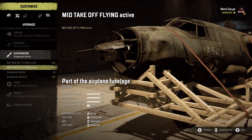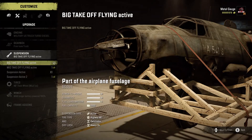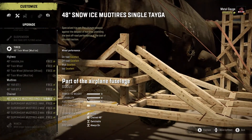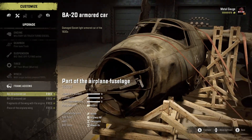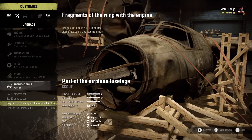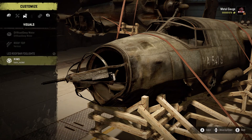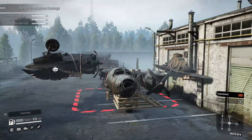Engine - not touching. Gearbox - not touching. Suspension - let's do big takeoff, we like big takeoff. We've got train wheels, I'll leave them on there because they look good. Winch - leave as is. Frame add-ons: you can add an armored car, a secondary armored car, a part of a plane wing, and another piece of plane wing. That right there is the definition of junk.